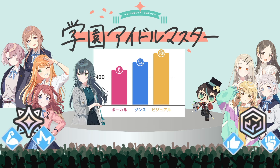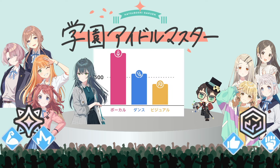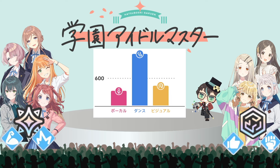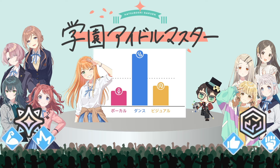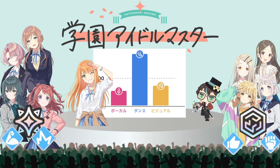Now we go to Tamari. As you can see, she is more focused on Vocal, so when you build her you need to train her with Vocal as primary and Dance as secondary. Next is Sumika — she doesn't care about anything other than Dancing, so you can pretty much ignore everything except Dance lessons. That makes her really easy to build and train.